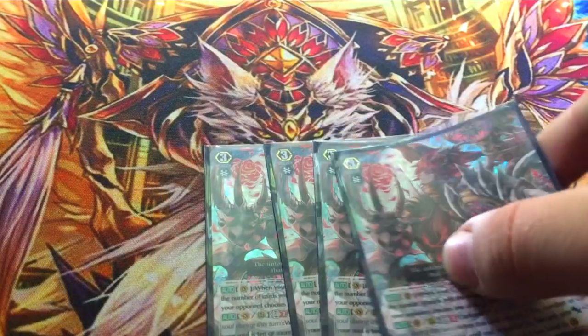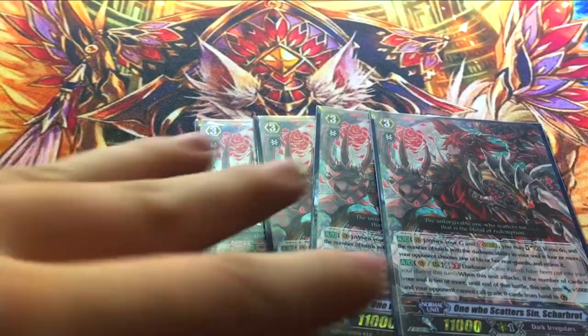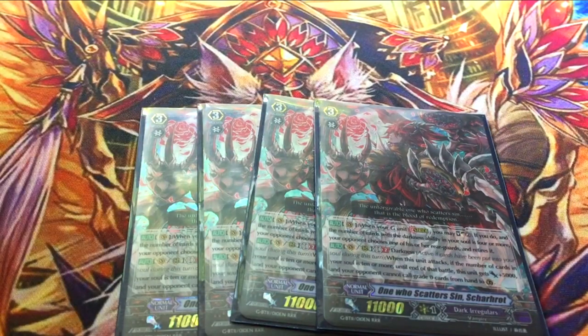Four copies of One Who Scatters Sin, Sharhat. His skill is: when your G unit strides, you can Soul Charge 2, and then if you have four cards with a Darkness ability in your soul, your opponent picks a Rearguard and retires it. That's free. On top of that, if you rode normally, you're going to have two Darkness cards in soul. Since Durain Singular has Darkness and both things happen at the same time, you can do Durain first, then Soul Charge, and at the minimum you would just need to hit one, so it's a lot easier to do that first stride.